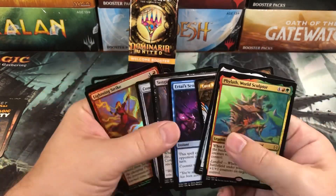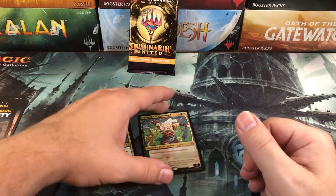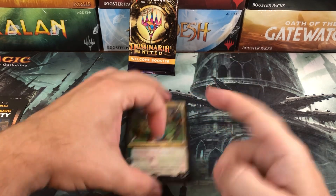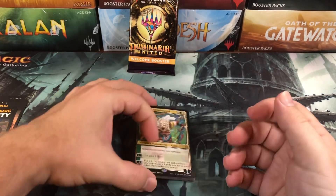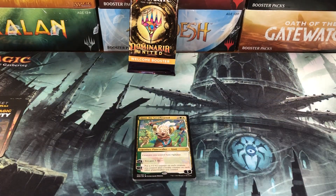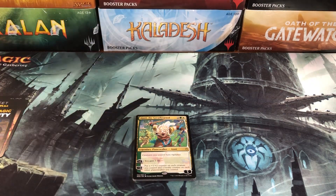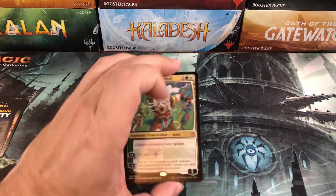Jiantu of the Great-Hearted apparently is in the new welcome decks. You get a couple of foils — Commander's Fear, I don't know why that's in a welcome pack, but weird. Black Blade Reforged, Phylath — so a couple of rares, the Jiantu, and a few foils. So there you have it, that's what's in the new Dominaria United welcome booster. Do not pay for these — they are free. The LGS's get them for free to give to newer players.